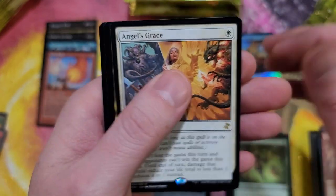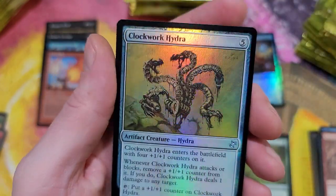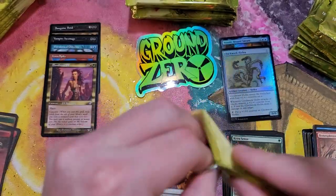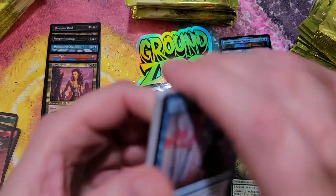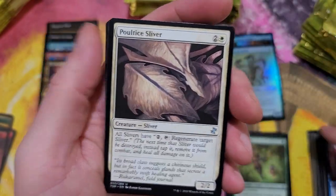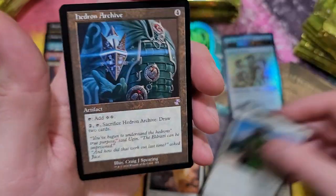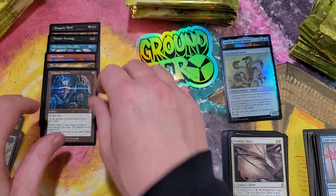Blood Braid Elf - I remember when this card was worth a lot. And a Clockwork Hydra. Also, I tuned into a live stream last night watching a young fella crack some packs - you guys might know who he is, Jake and Joel. He's got like the Elvis hair going on - very interesting fella. They had some okay luck, nothing too crazy. Hedron Archive.